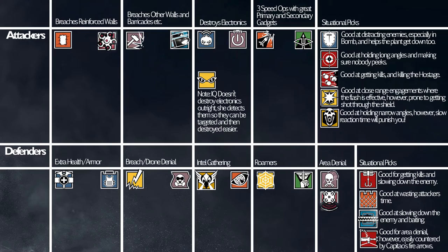Okay, now we're getting over to the defender's side. These four are actually really fast so I'm going to go through them quite quickly. Extra health armor — obviously Doc and Rook. Breach and drone denial — Bandit and Mute. You don't even need to say anything about those.